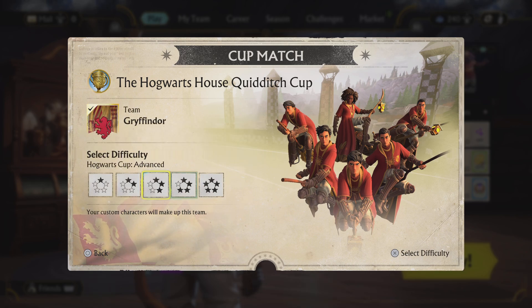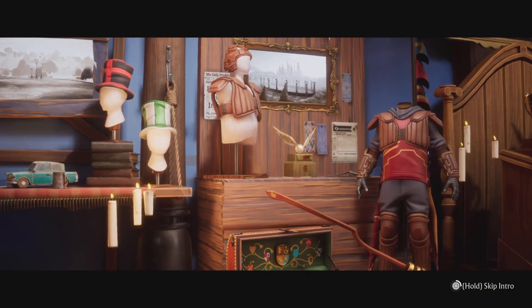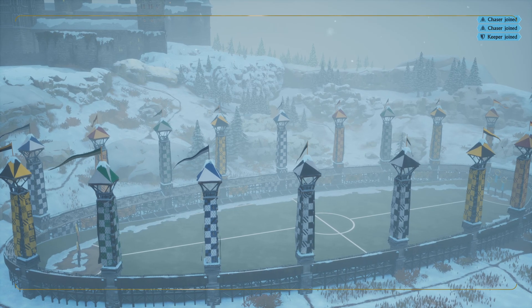Gryffindor — don't worry about the selection too much. It doesn't matter if you win or lose, you'll still get it. Click on the first mode, press play, and then skip it. Come back every once in a while, press this, and collect the reward.